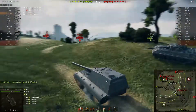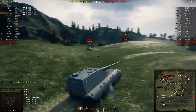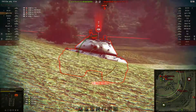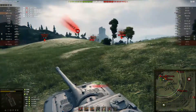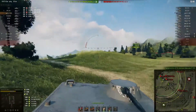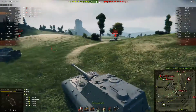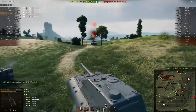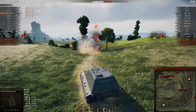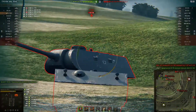This is very favorable matchmaking indeed — only three tier 10s on either team. Thankfully for us, the enemy Jagdpanzer E100 decided to go down onto the other flank. Another 1000 damage there. As you can see, that cupola weak spot is a viable tactic when fighting against one of these vehicles, but it is not wise to sit in front of its gun for too long.